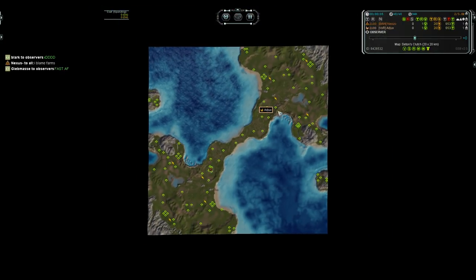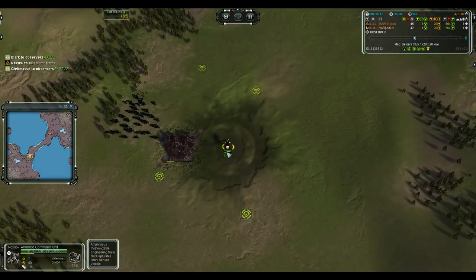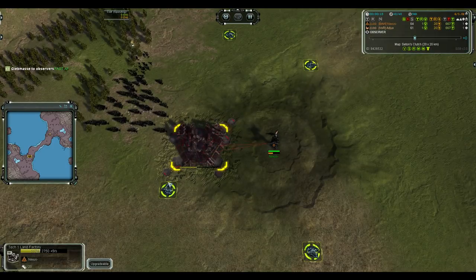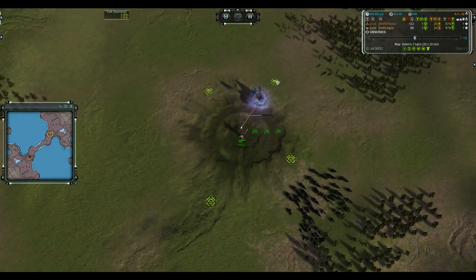Hello and welcome to Supreme Commander Forged Alliance Forever. This is the third game between Nexus and Ajax — they're best of 15. People are asking why they're a best of 15 — well, it's just a series hosted by Moonbert.